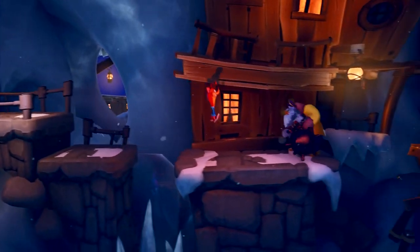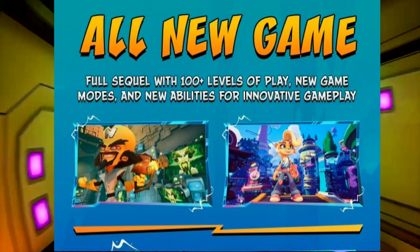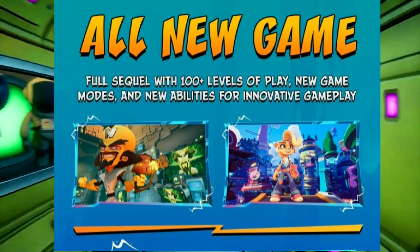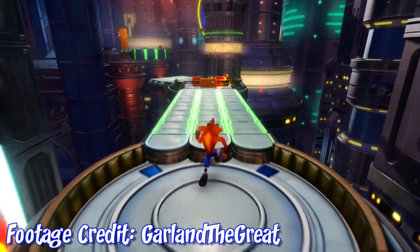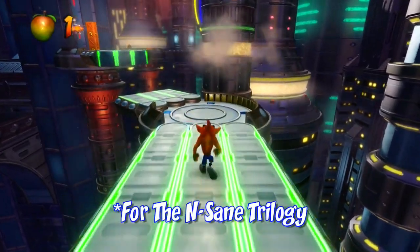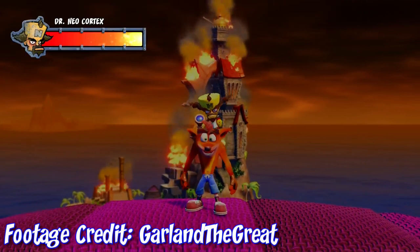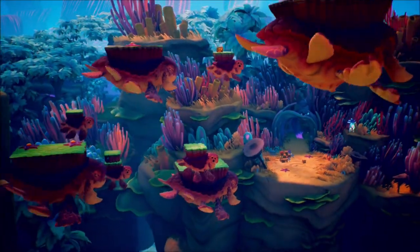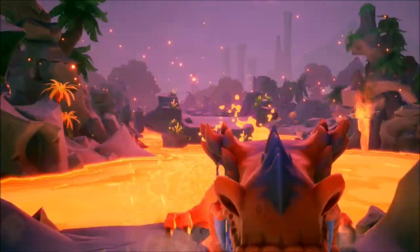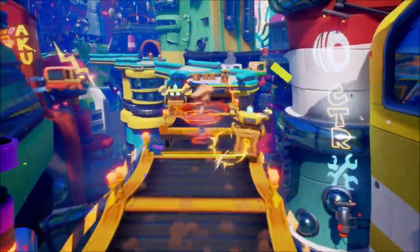A few days ago GameStop sent out emails about the game with some interesting details: an all-new full sequel with 100-plus levels of play, new game modes, and new abilities for innovative gameplay. Over 100 levels is a lot for a single Crash game. Counting non-boss levels, extra paths, and all that, that's around 88 levels in the Insane Trilogy — add boss levels and you get 104 total. That makes Crash 4 roughly the length of the entirety of the Insane Trilogy, which is insanely impressive.